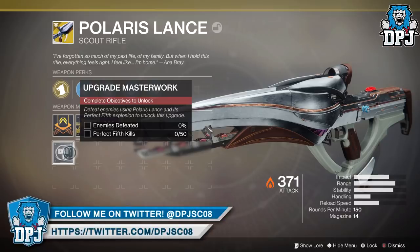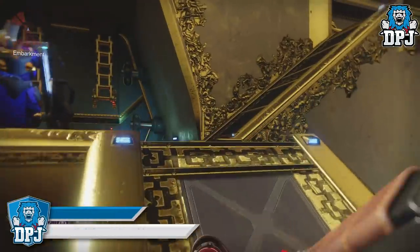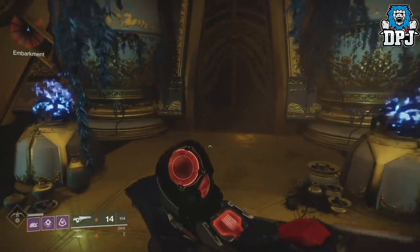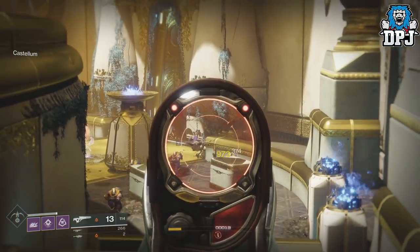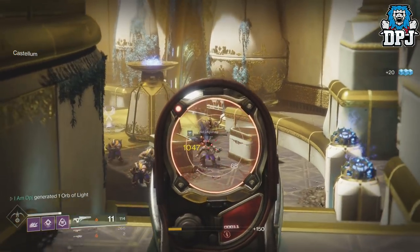The first place is where you do the Crimson Catalyst and the Dark Sea Catalyst, and that's within the Leviathan Raid. Simply load up the first area, bypass all the enemies, head up to the top, bypass these enemies and go into this big room. Stand on a plate and enemies will constantly spawn in — you can easily get your perfect 5th kills here.